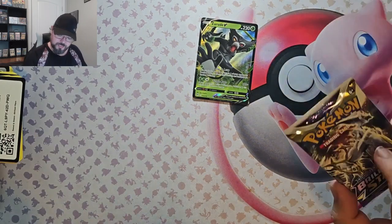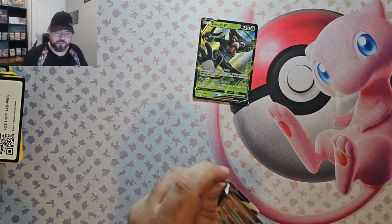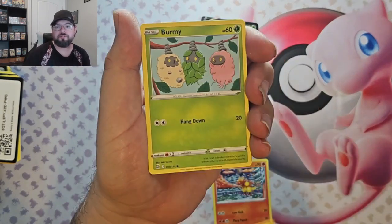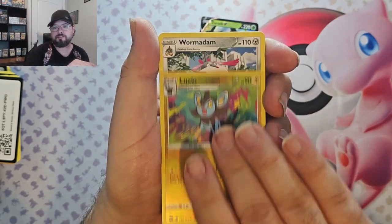I think this one has to have a Trainer Gallery card in it, because if not, this will be the first ETB for Brilliant Stars — I hope — with a Trainer Gallery card. Okay, we've got Magmar, Riolu, Burmy, Staryu, Cherublast, Luxio Reverse, and Wormidan.